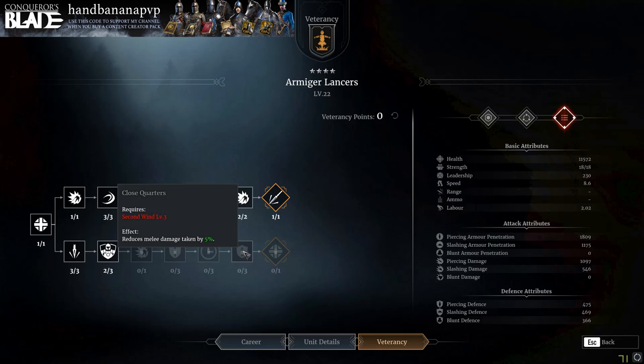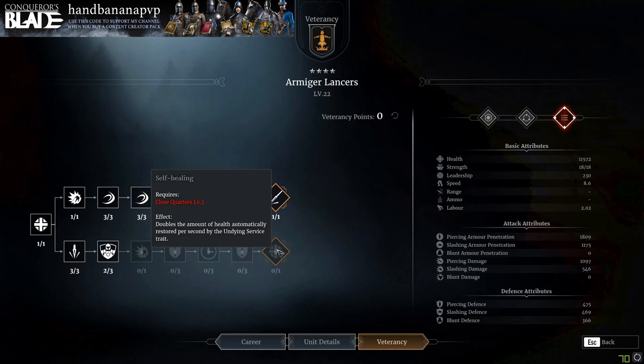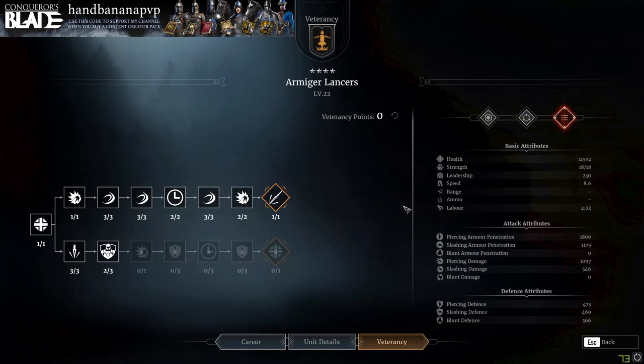Top line is going to be the way to go. I haven't tried the bottom line, but it just doesn't seem right to me. They're just not a defensive unit, so you shouldn't play them as such. They're a fast, high damaging, quick attacking unit, and that's the way you should use them.